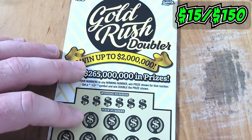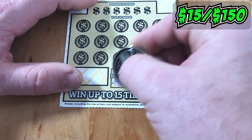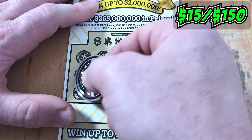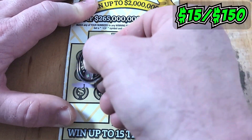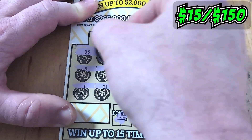Our last Gold Rush Doubler of the session — Ticket Quattro. Let's see if he can bring us a gold bar or at least a back-to-back win. Nope, just a man purse. Let's look for a golden nugget. Nothing there. Nothing there, and no golden nuggets for us today.